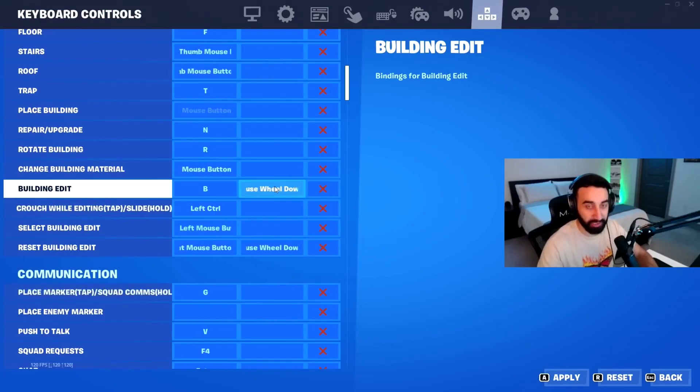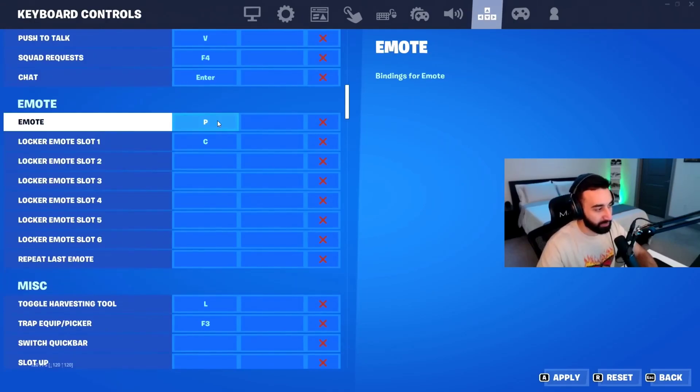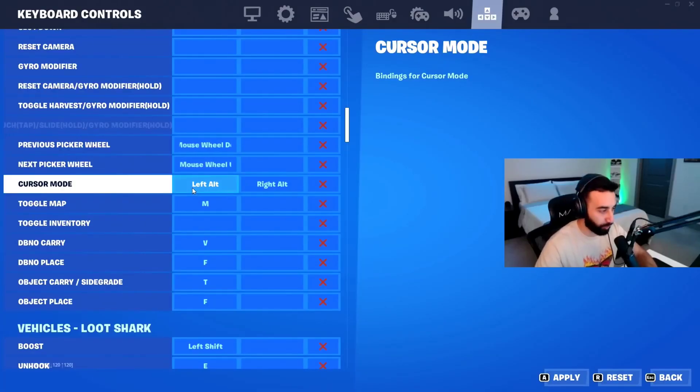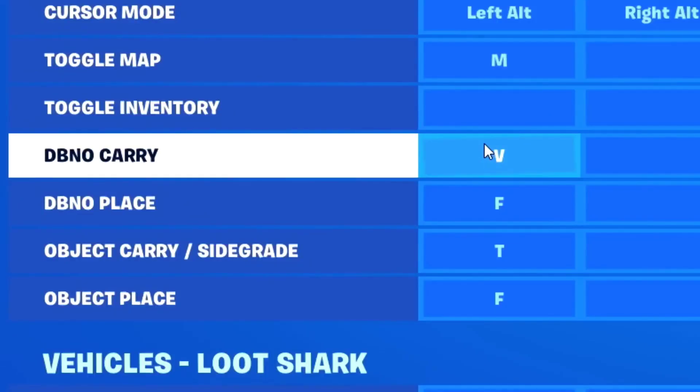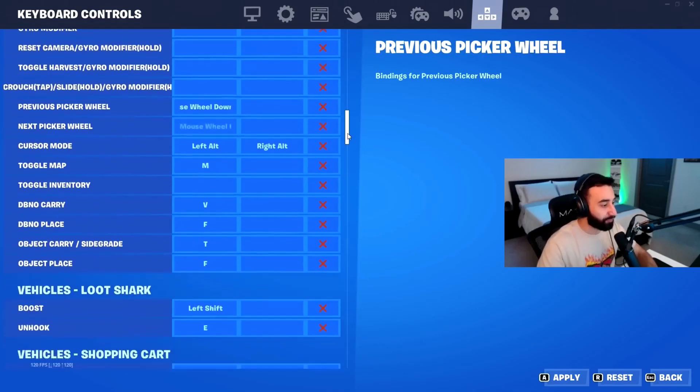Placing a marker is bound to G. Emoting is set to P — because I play with my keyboard vertically, I like it away from my hand so I don't accidentally emote mid-fight. Cursor mode, which is your inventory, is bound to left alt; with my hand placement it's easy to pull up. Map is bound to M. DBNO carry and DBNO place are bound to V and F, so if I want to carry a knocked player — enemy or teammate — I press V, and to put them back down I press F.